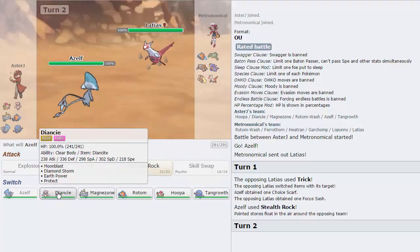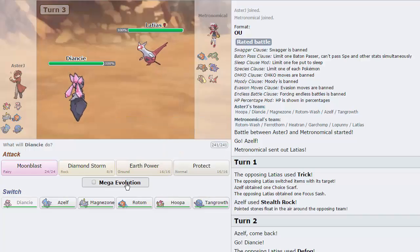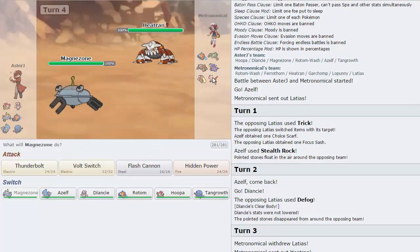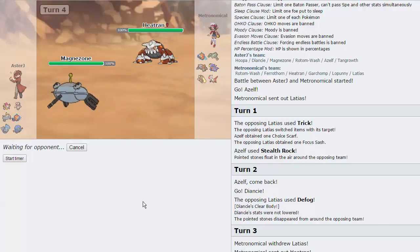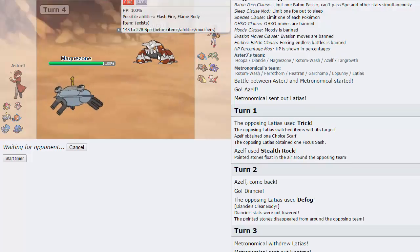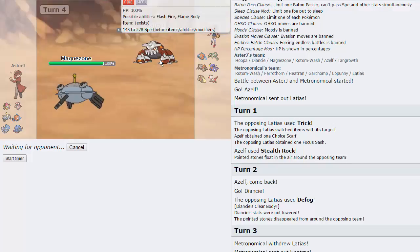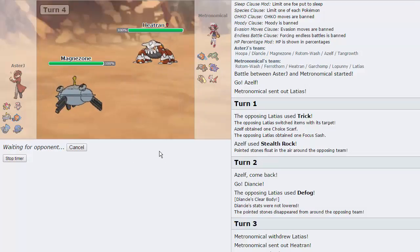I go into Diancie rather than Hoopa to avoid a Draco Meteor. He goes for Defog with Choice Scarf — he's locked into Defog. I double back into Magnezone without even Mega Evolving, and he goes into Heatran, which is a good play. He has a Garchomp too, but we get off the Volt Switch and go back into Azelf to set up Rocks again. I should have stayed in with Diancie and gone for Moonblast. He might be Scarftran — but he already has Scarf Latias, so Dual Scarfers is unlikely. I'm assuming this Heatran is the Stealth Rocker and Ferrothorn is a Spiker. We're Scarf Magnezone, so we Volt Switch and do 22% — looks like a defensive variant.